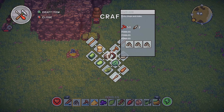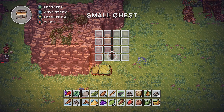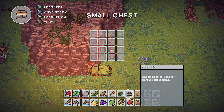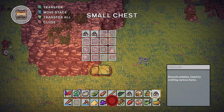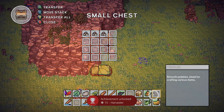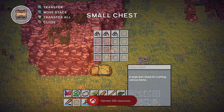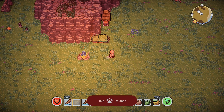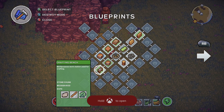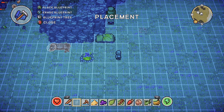Keep pressing the wrong button. We've got 99 luck — transfer, there we go. It's always nice to harvest 500 resources. What are we doing? So this is what we need — the crafting bench. Used for crafting — very good description there.